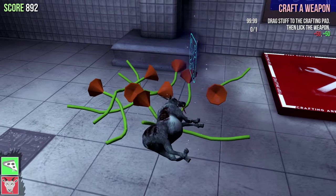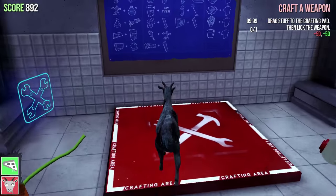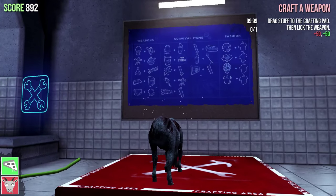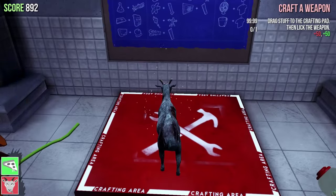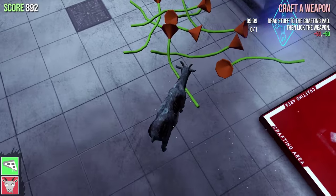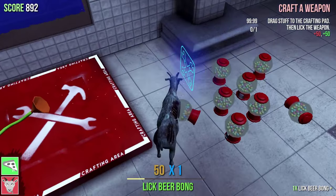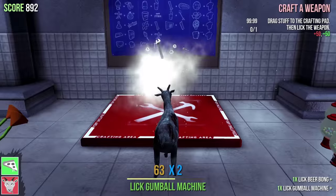Craft a weapon, craft a weapon — what's the craft button? It's a ragdoll button, that didn't work. Oh wait, do I have to be on here? Drag stuff to the crafting pad then click okay, right. Like that and then like this — whoa, what do we got?